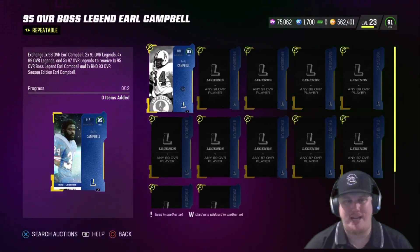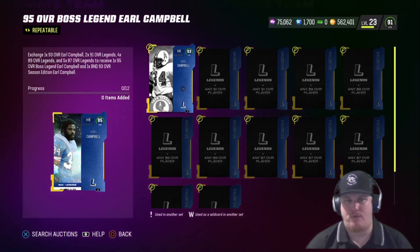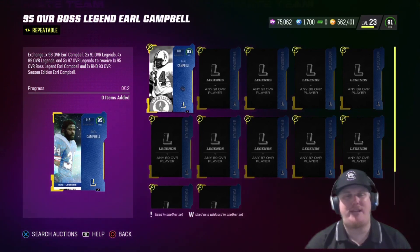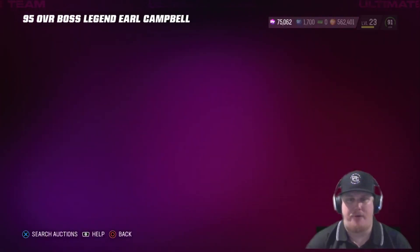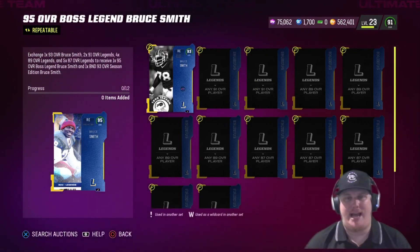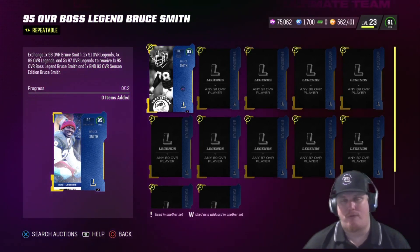For these 95 overall sets, you're going to need a 93 overall season card, two 91 overall legends, four 89 overall legends, and five 87 overall legends to earn the 95 overall. For Earl Campbell specifically, you need the 93 overall 1979 season card, but if you complete this set you'll earn that 93 overall back as an account-bound card. Same requirements apply to Bruce Smith — you need his 93 overall 1990 season card — and again, you'll earn Bruce Smith's 93 overall back as account-bound. Much love to EA for giving us cards back when we complete sets.